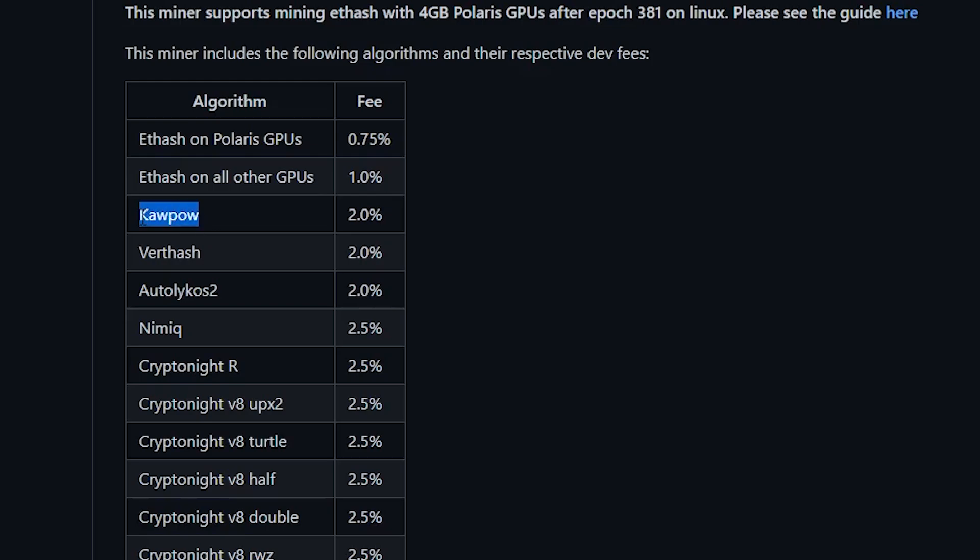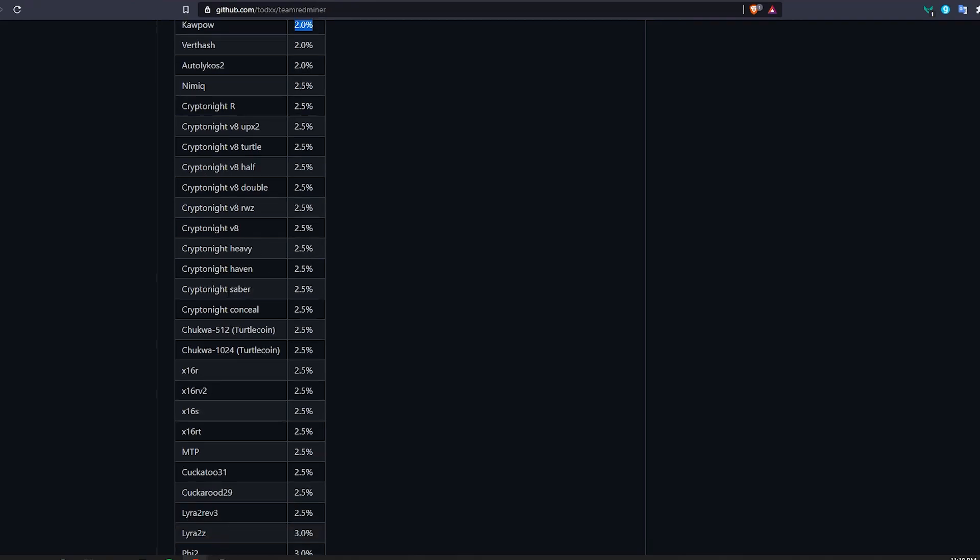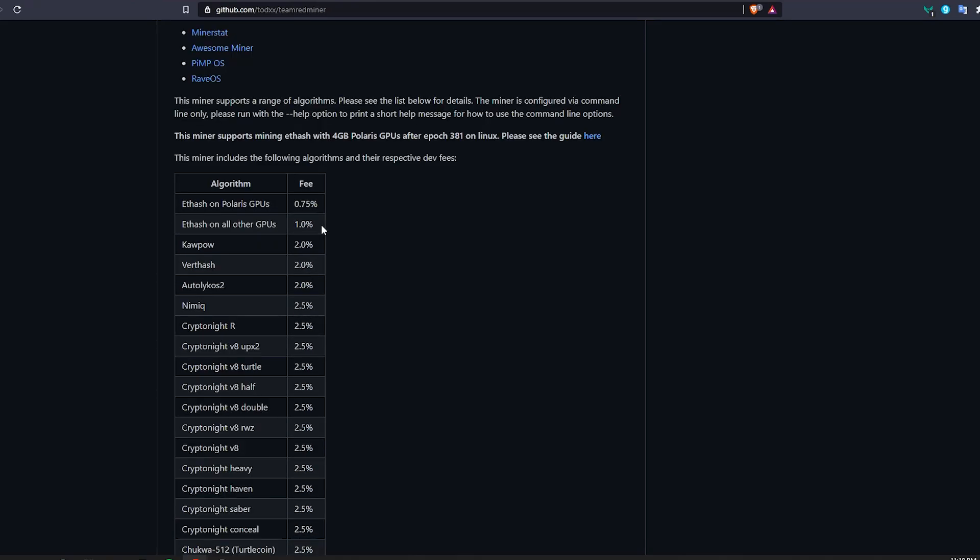If you're planning on mining Ravencoin, which runs under the Kapow algorithm, the fee will be 2%, which is still not so bad. There are all these other algorithms listed as well — if you find your coin there, you can mine it and find the fee next to it. But generally for now you only want to focus on the top two, because Ethereum is the most profitable to mine, and once it goes proof of stake you can go ahead and look at the other options.